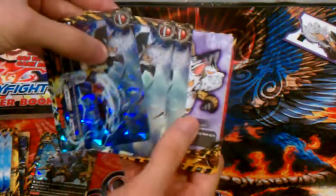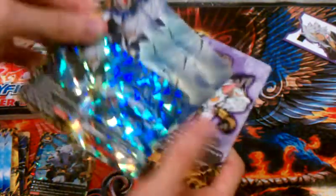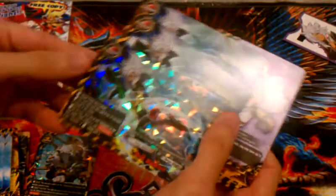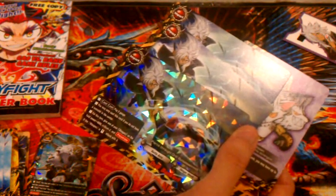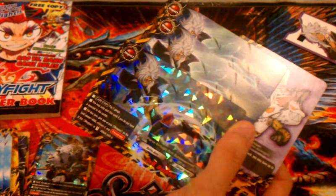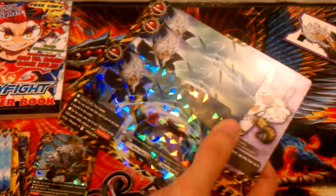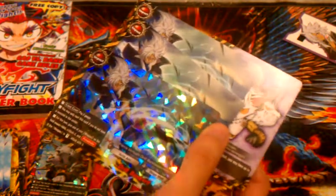Moving on to the impact cards: we got three Drill Bunkers, one foil — looks really nice actually. Pay 2 gauge, you may only cast this card if you do not have a monster in the center. For this turn, give one of your weapons on the field power plus 4,000, critical plus 2, and Penetrate. If the weapon is ready, attack with it.